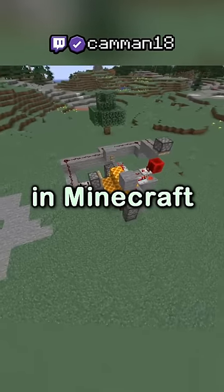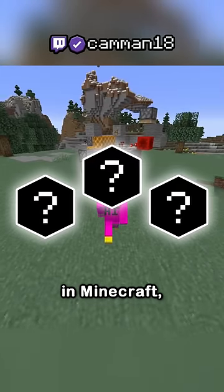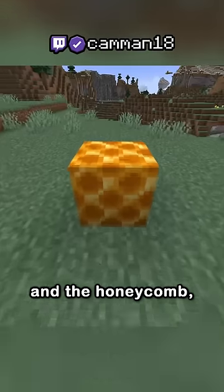This is the best trap ever made in Minecraft, because it's inescapable. There are three blocks in Minecraft that don't have a specific tool to break: the beacon, the dragon egg, and the honeycomb.